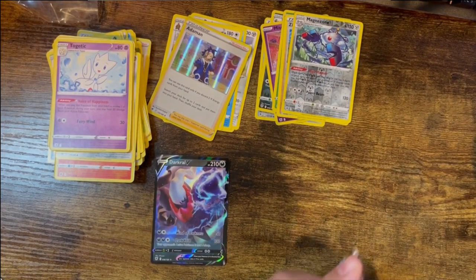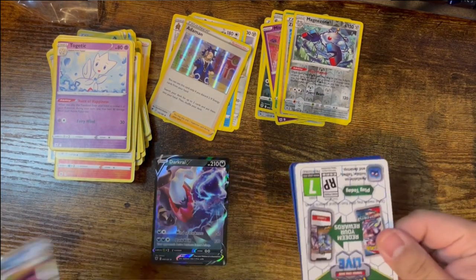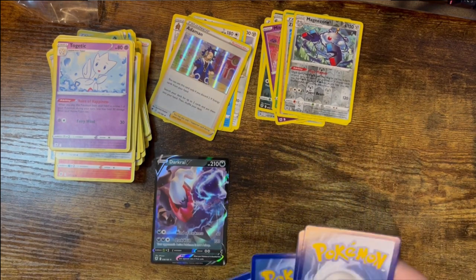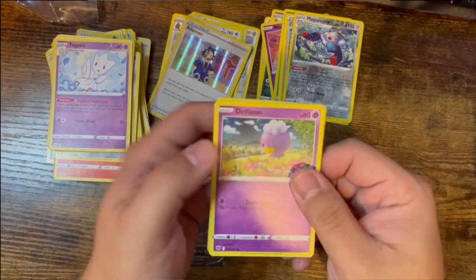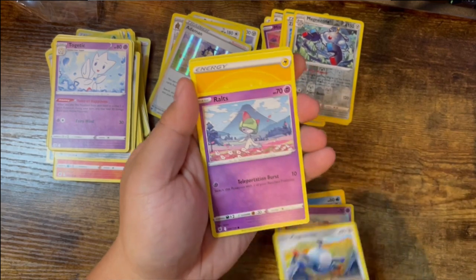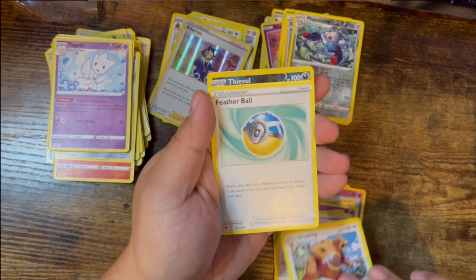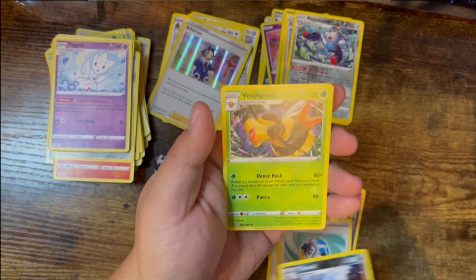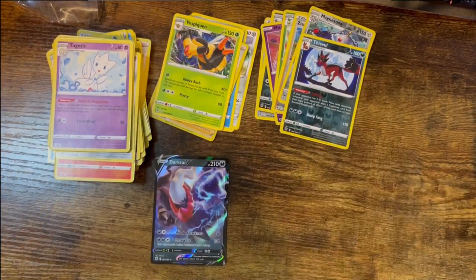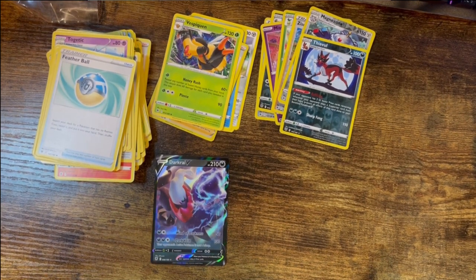Last pack — let's hope I can get an alt art or at least another V. If not, it'll be very underwhelming. And it's a white code card, so not looking great. Got Drifloon, Psyduck, Togepi, Magnemite, Ralts, Electric Energy, Temple of Sinnoh, Earth Ring, Feather Ball, Thweavil, and Vespiquen. That was super underwhelming. But we move on to the next box.